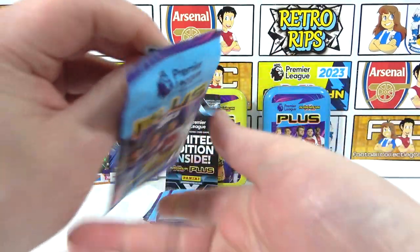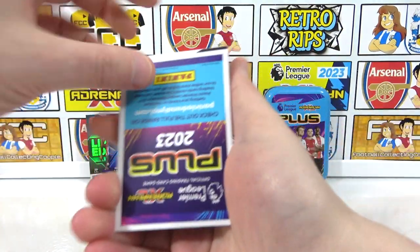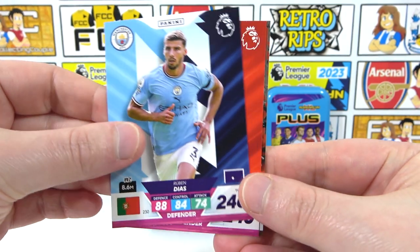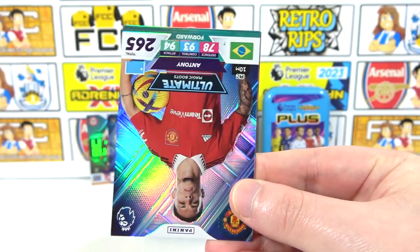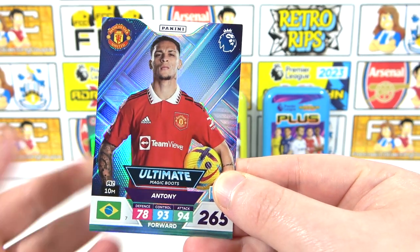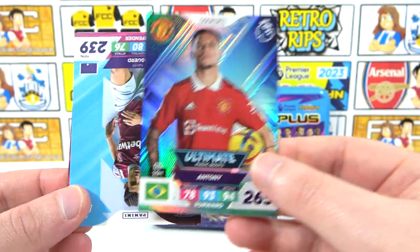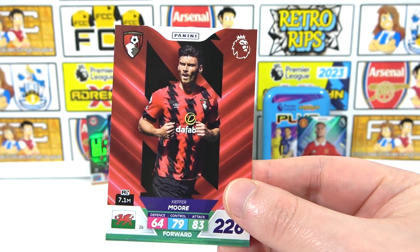Second pack of the second tin has Ruben Diaz and Anderson. We've got Odegaard Captain — and another Ultimate! We don't need to skip to the end. It is a double for us unfortunately — it's an Anthony — but still awesome. Two Ultimates, one in each tin. Ultimate tanking: we also have a Gert and Kiefer Moore.